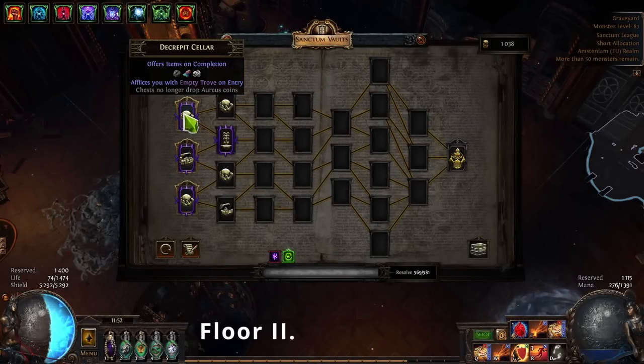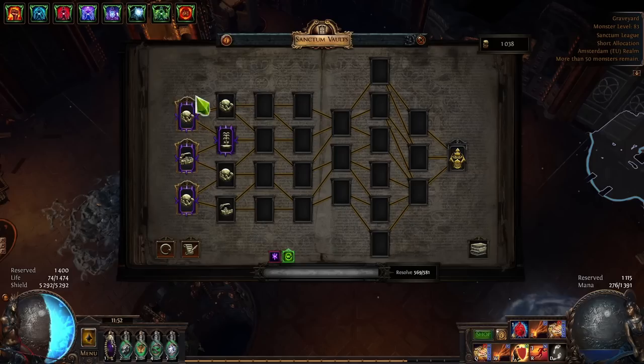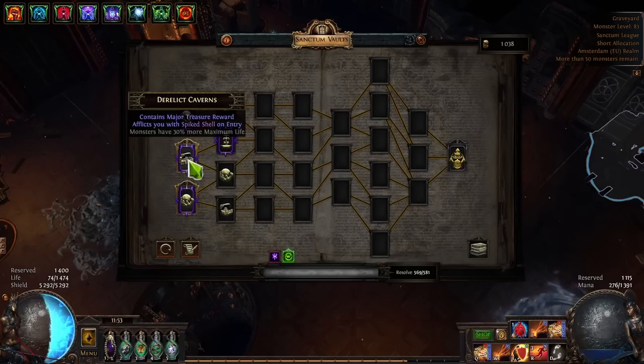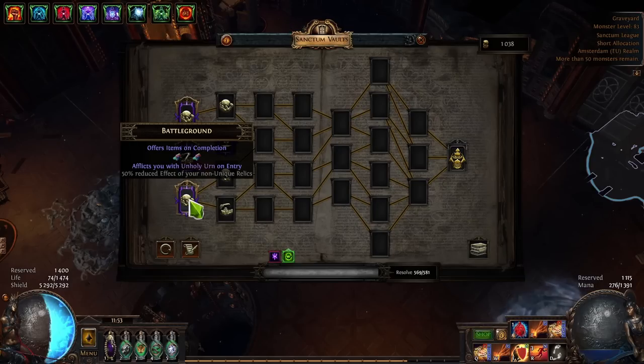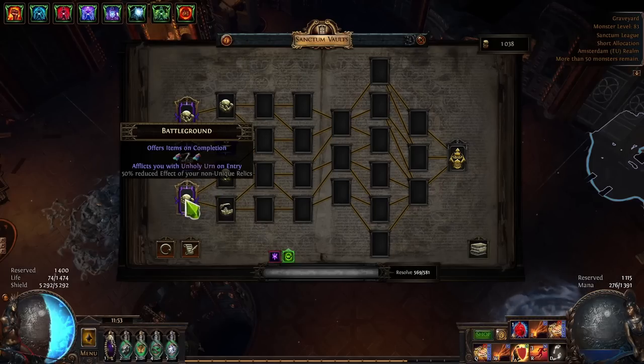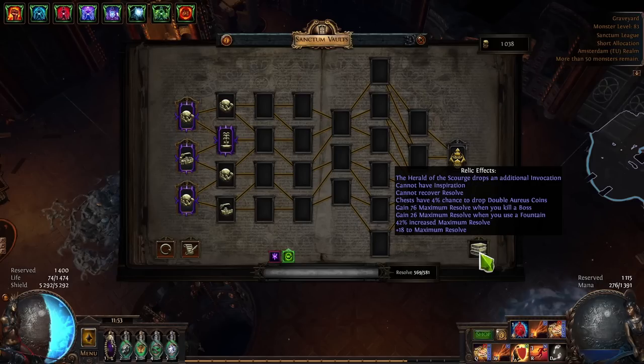Floor 2 starts with two affliction choices: empty trove — chests no longer drop area coins, which is bad since chests are the main coin source — and spiked shell — 30% more monster life, major treasure, but also 150% reduced effect of your non-unique relics, meaning I'd lose a significant chunk of my max resolve scaling.